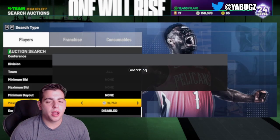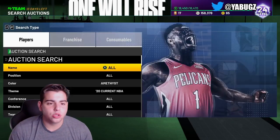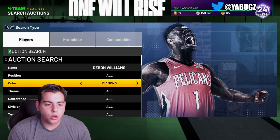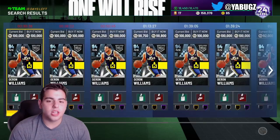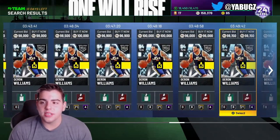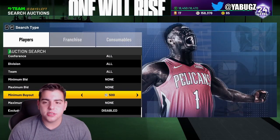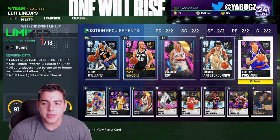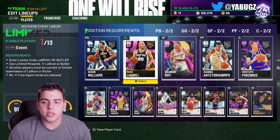This glitch is ruining pricing and your ability to make MT. Think about it — if you spam packs and pull like a Deron Williams or Giannis, and there are two up for a buyout that were actually sold hours ago, some people will sell those cards for that stale buyout price and you will lose a ton of MT because they won't fix this glitch. I'm sick of it because I'm trying to build my team — I sniped most of my cards but I missed so many Giannis, so many Dominique Wilkins, so many Brandon Royce for under 100,000 MT.